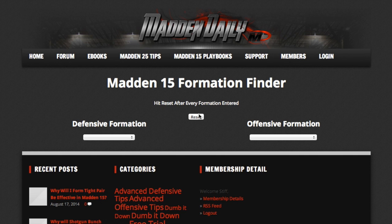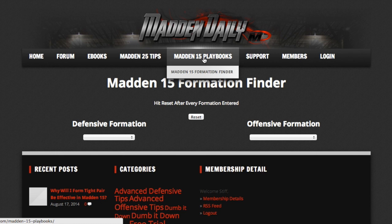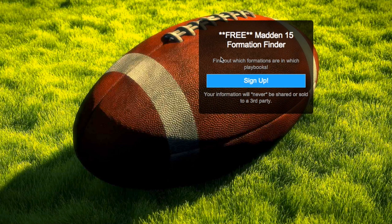Now I'm going to show you guys how to get the Madden 15 Formation Finder. First thing I'm going to do is put a link in the description that's going to lead to our landing page. Next, there should be an annotation at the bottom of the screen — just click that link and it'll bring you automatically to our landing page. Now if you're going to try and access this through our Madden Daily website, just go to www.maddendaily.com, highlight over Madden 15 Playbooks, and it should be right underneath as Madden 15 Formation Finder, and this will also lead you to our landing page.